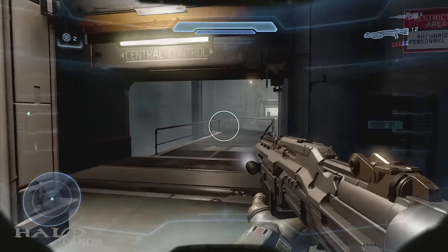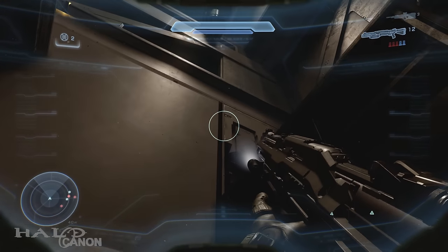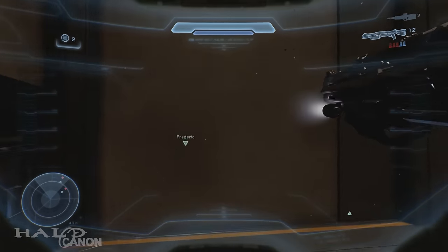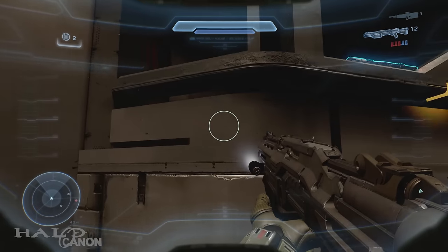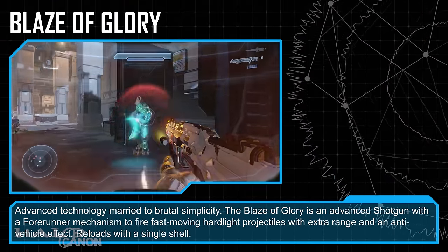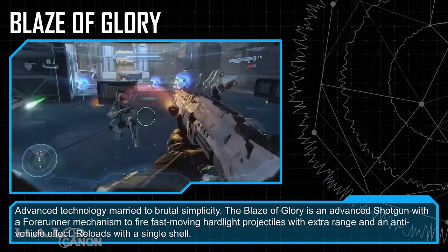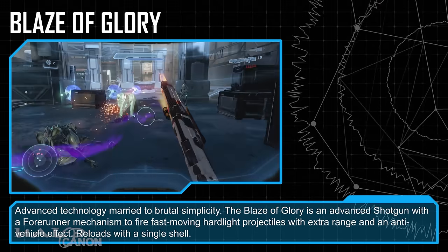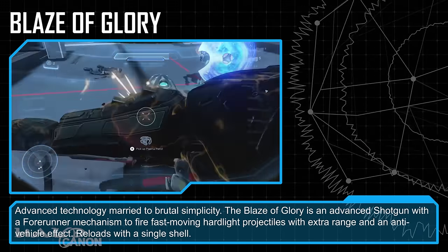After that, we have the level Blue Team, which features Blaze of Glory. Right before you encounter the hunters on the bridge, come over to this structure here, clamber up, hop over the gap, and hidden on your right is the Blaze of Glory. Advanced technology married to brutal simplicity — it's an advanced shotgun with a Forerunner mechanism to fire fast-moving hardlight projectiles with extra range, an anti-vehicle effect, and reloads with a single shell.